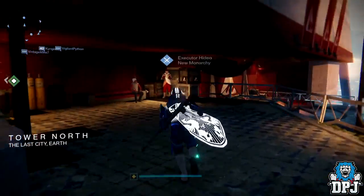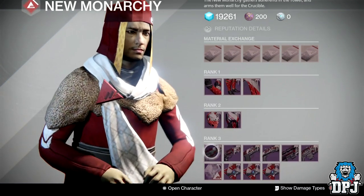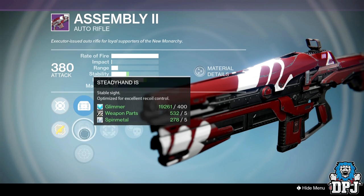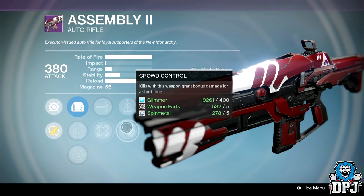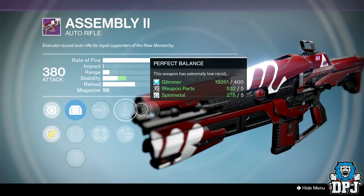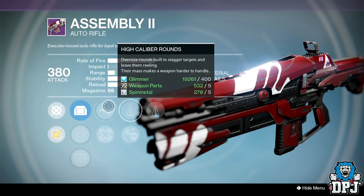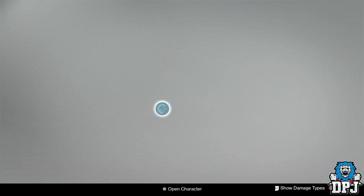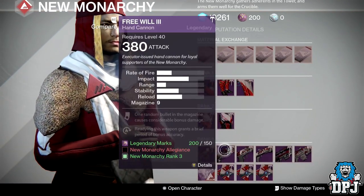Final vendor — New Monarchy. The Assembly C auto rifle: sights are OEG Riflescope, Steady Hand IS, and MD Reflex. Perks are High Caliber Rounds, Hipfire, Crowd Control, Perfect Balance, and Counterbalance. I swear this thing has these two perks every week. With High Caliber Rounds, Perfect Balance, and Counterbalance this could surprise you — same archetype as the Doctrine of Passing which absolutely ruled PvP.